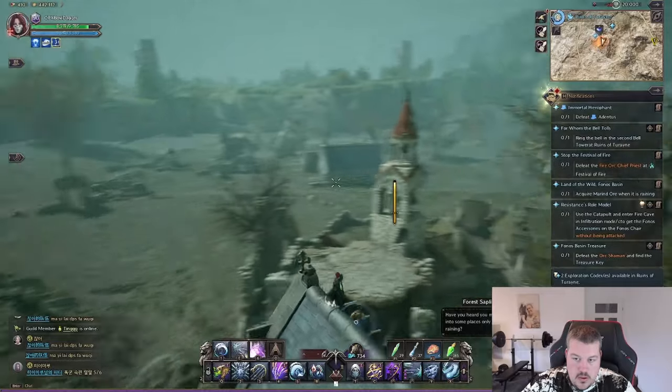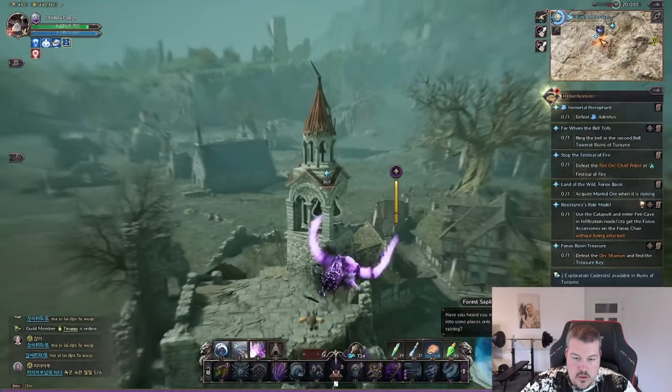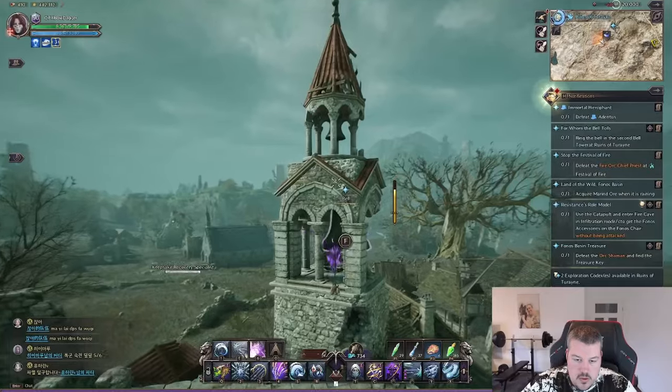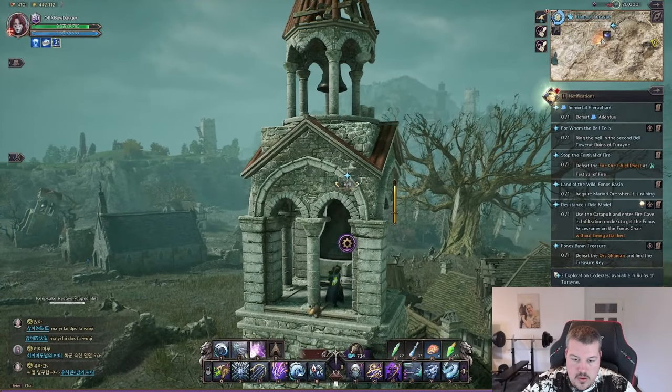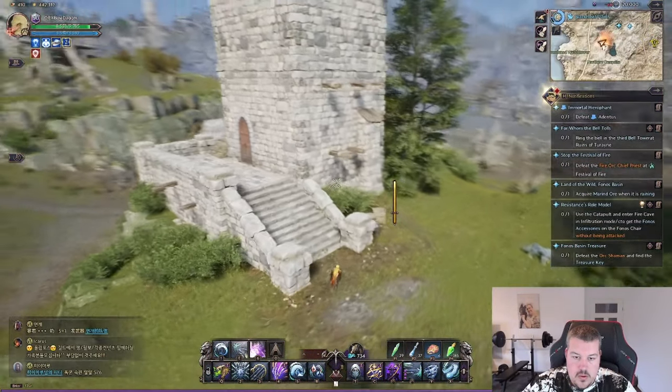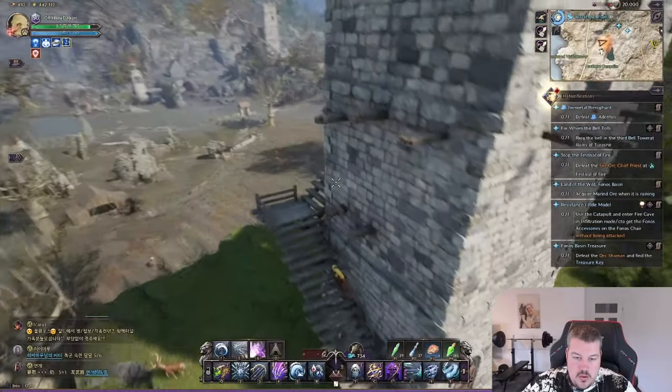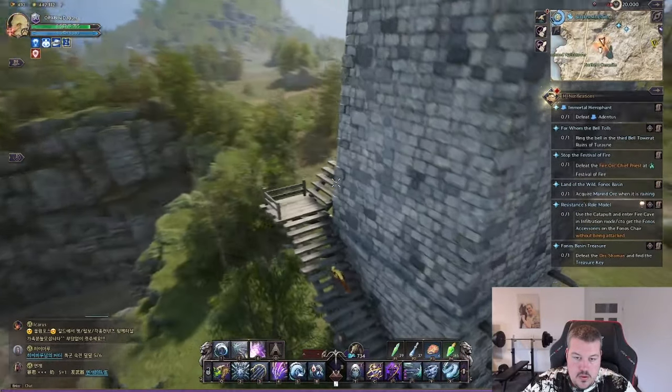You can fly over from the rooftop at the second location. At the third location you will have to climb the giant tower in the south — probably the easiest flight in the quest line.